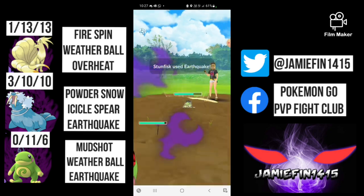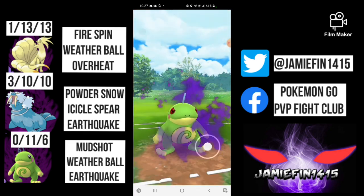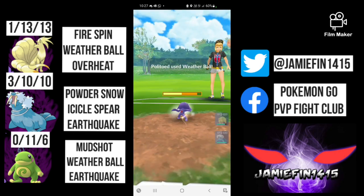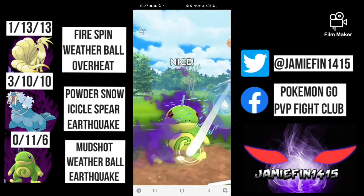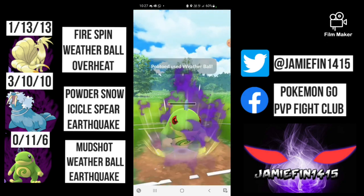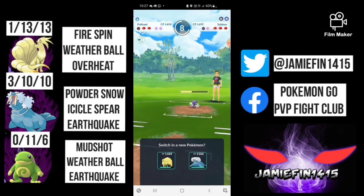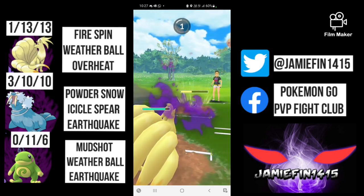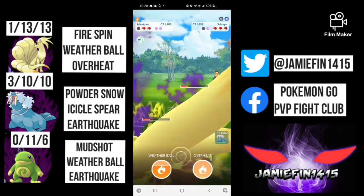In the next battle we lead Kantonian Ninetales into Beartic — that's a pretty good matchup. I attempt to catch a Rock Slide onto my Politoed but the opponent doesn't throw, and they hit us with an Earthquake. I switch up into Sableye — we get off two Weather Balls, and this second Weather Ball will not KO but I imagine the opponent might shield. So we've now got shield advantage, which is fantastic because we've got two Pokemon rocking nukes.